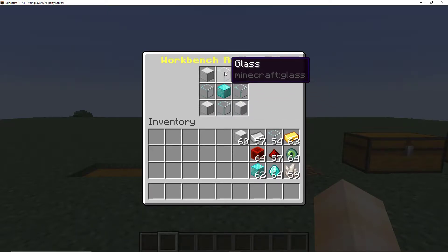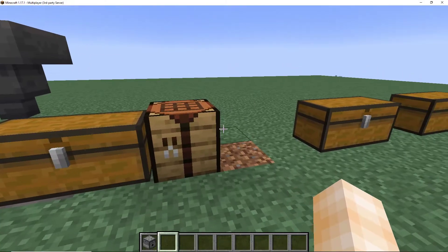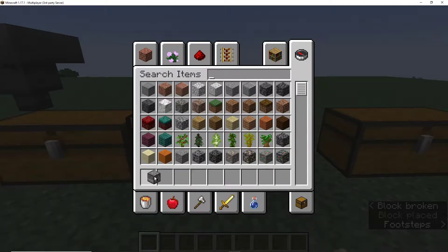It takes four blocks of iron, four glass, and a diamond block. After you craft this, you will no longer be needing the vanilla crafting table. You'll be using this one and this one alone. You can put it any direction — I put it upwards because it looks better. Personal preference.